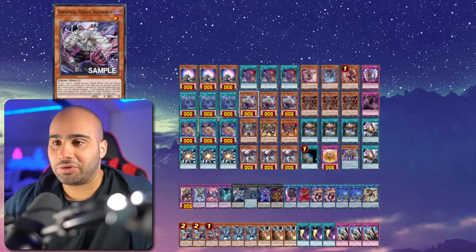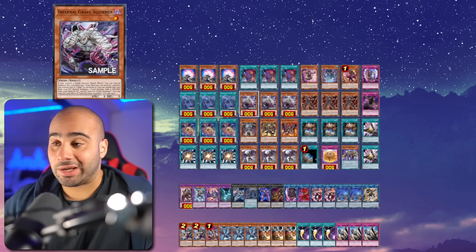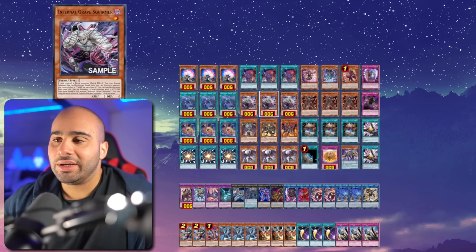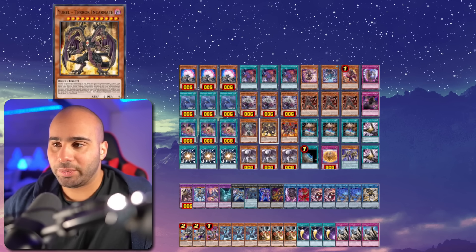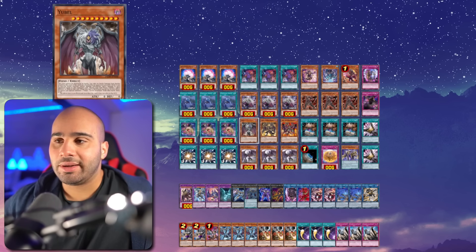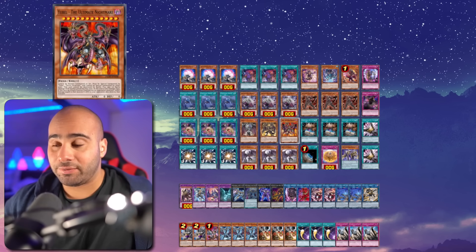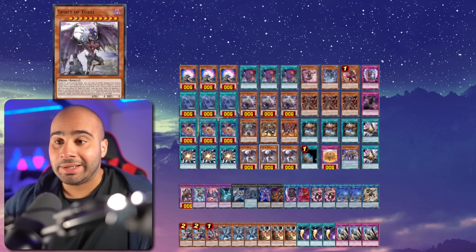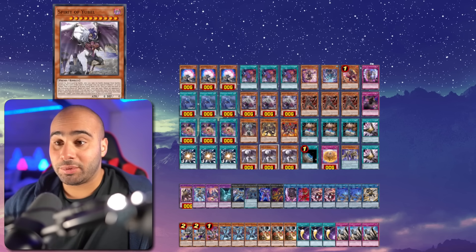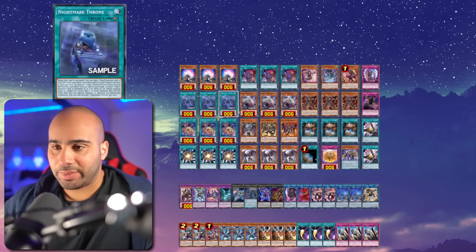Three Infernal Grave Squirmer — obviously this card is insane, you're always trying to have access to it, and the graveyard effect is also another insane thing about it. One of each of the 'bad' Yubel monsters — original Yubel, Terra Incarnate, and Ultimate Nightmare. You always have access to them because you can summon them from the hand, deck, or graveyard. The Spirit of Yubel can summon the original Yubel from the banished zone as well, and the Field Spell can also summon back your Yubels from the banished zone, deck, or grave.